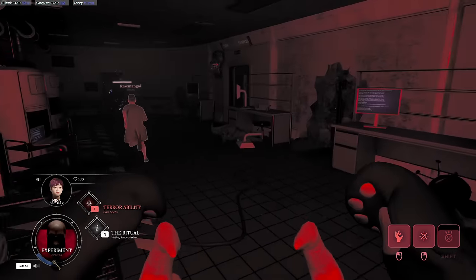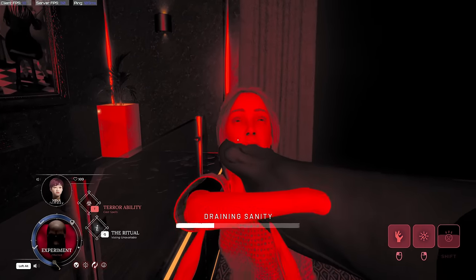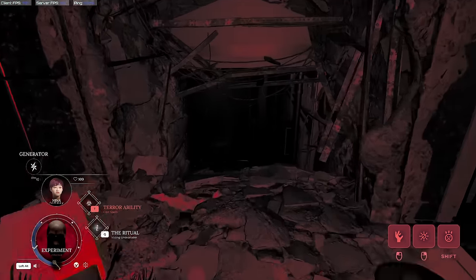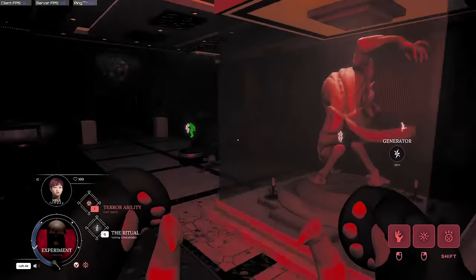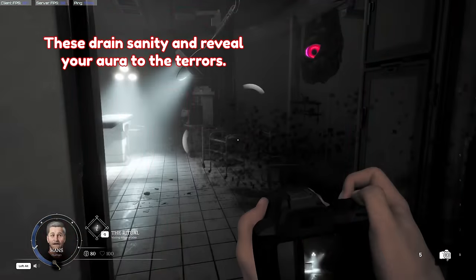The experiment has three main abilities: the chokehold, rage, and light block. The chokehold is a simple grab that will hold up a human, draining their sanity heavily. The rage will make the experiment charge forward and scream, draining the sanity of anyone it sees massively. The light block will stop any light damage from stunning you, but at a reduced vision and heavily reduced movement speed. This terror also comes with a passive ability: the rift eyes that pop up around the walls.